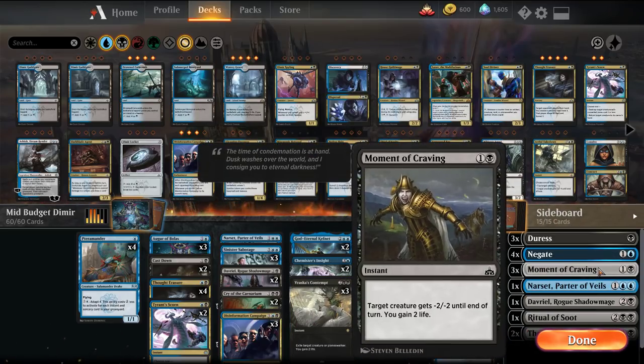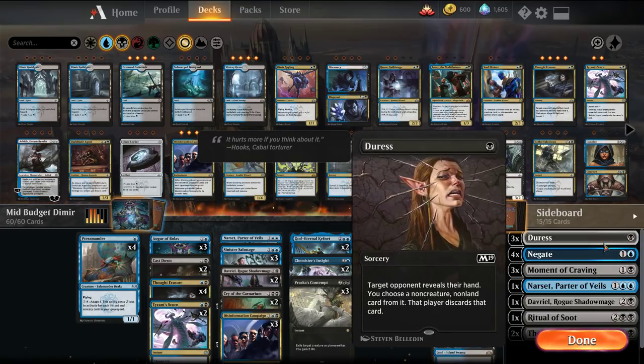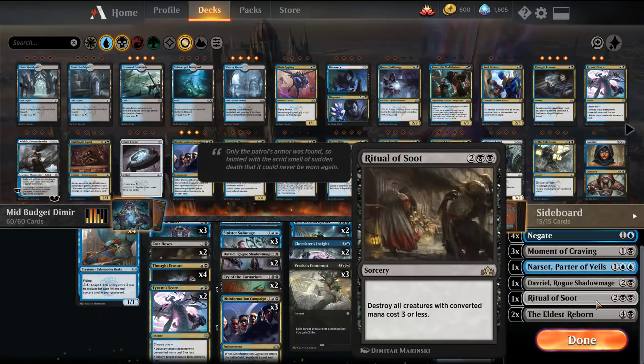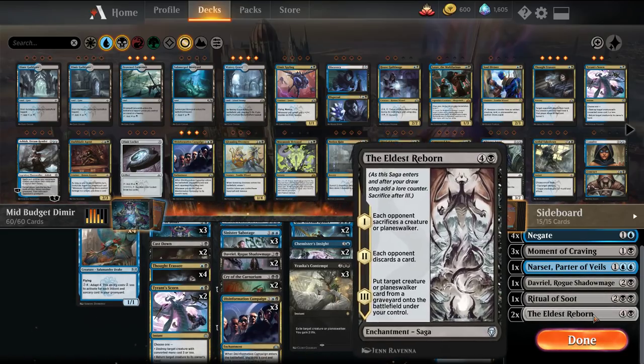The rest of the sideboard: Moment of Cravings versus aggro, Negates and Duress versus control, Narset versus control, Davriel versus control and midrange, Ritual of Soot versus creature decks, and 2 more Eldest Reborn.